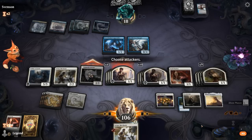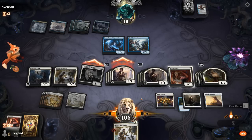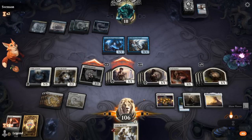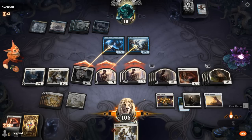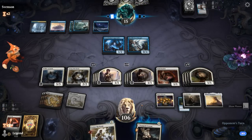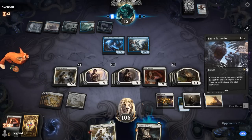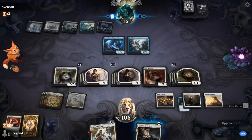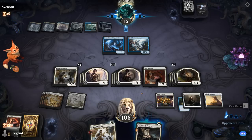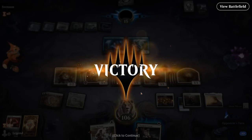Attack with all — get in some more damage. The moment of truth: are we dead to another Mill effect or do we get there with the infinite combo? Etrata to Extinction exiles Defiler — that's not good enough. Our opponent finally concedes. Awesome — the infinite combo got there with two cards left in library. On to the next one.